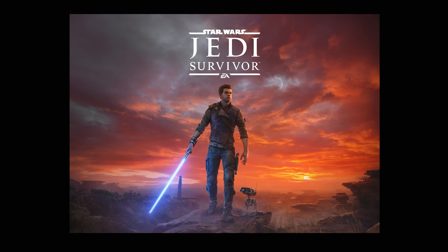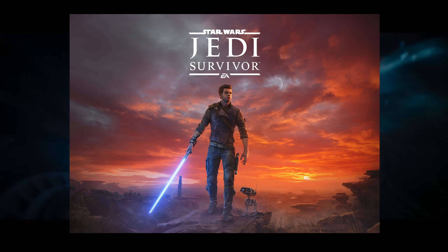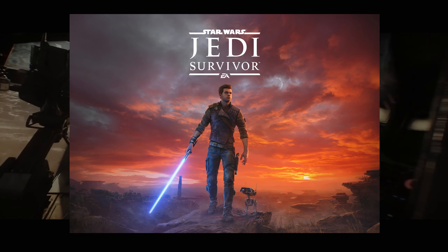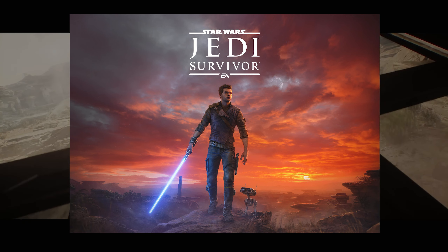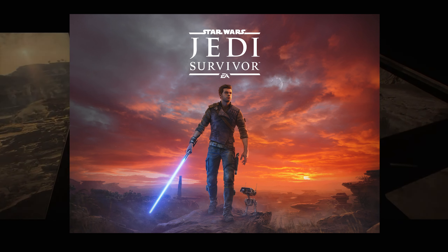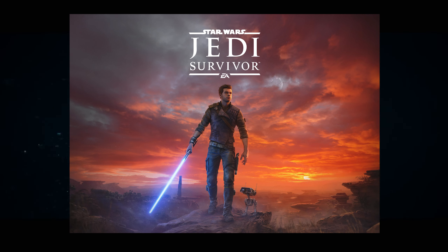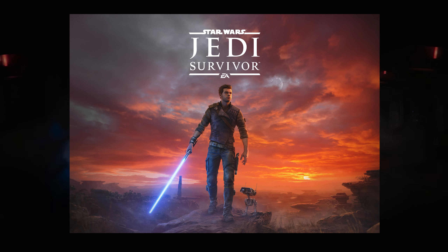The Jedi Survivor key art is different — there's a sunset happening. It could mean the light is drifting as the Empire tightens its hold, but it does feel more lively than Fallen Order's art. I think it represents a small spark of life, a small spark of hope for the Rebellion, for Cal and his mission.